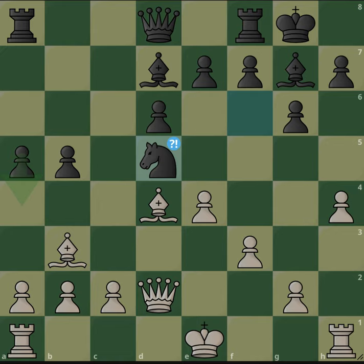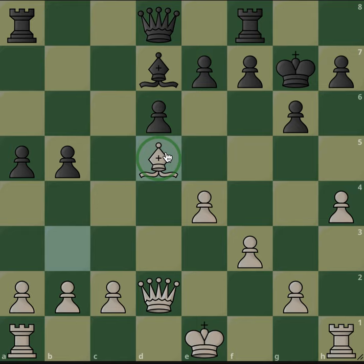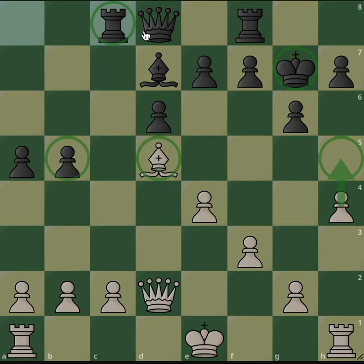After knight d5, black decides to actually take instead of playing a4 — this is a mistake. After bishop takes g7, we have a roughly equal position. Rook c8 is played. I would still prefer black because his king is quite safe, though h5 is scary and the bishop is misplaced. Black has some clear ideas on how to attack white's weak position.